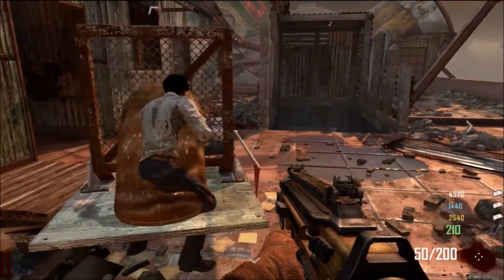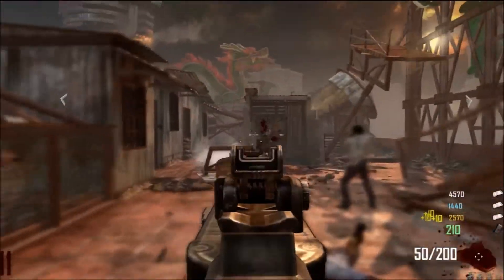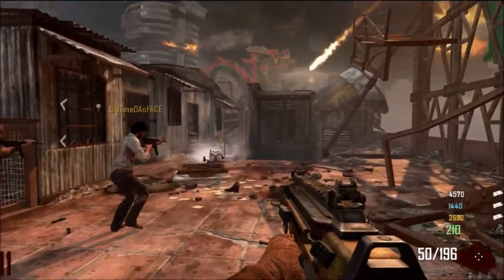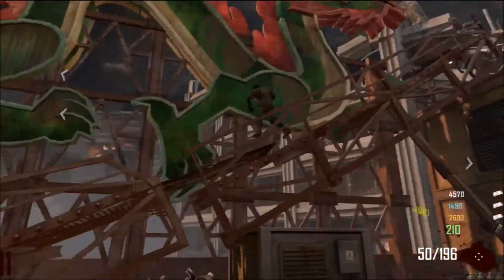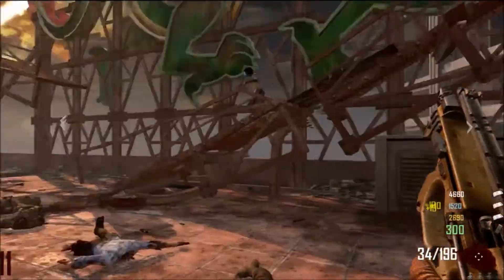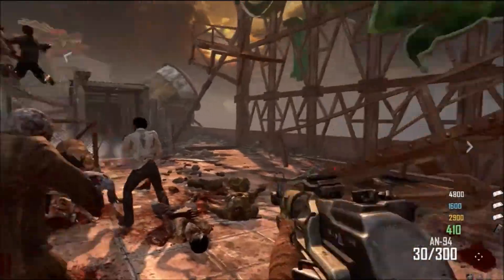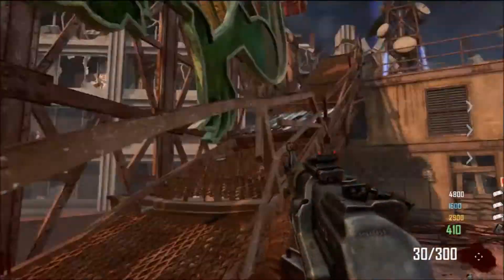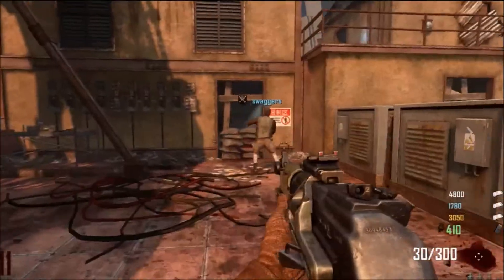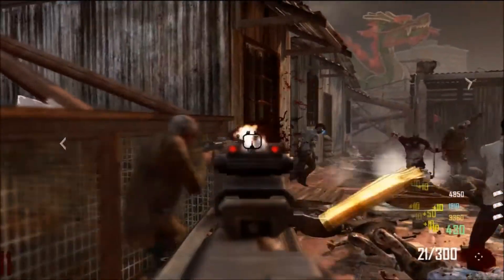One more thing I almost forgot to mention: if you screw up the order that you hit the corners — North, South, East, and West corners of the radio tower — if you screw up the order in any way, you will have to play another round and then it will reset. So if you're in round 10 and you hit the wrong one — say you were supposed to hit North but instead hit South — then it won't work and you'll have to wait until round 11. Play a round of zombies, try not to die, and then try it again. Hopefully you get it right the first time and don't have to redo it three times like we did.